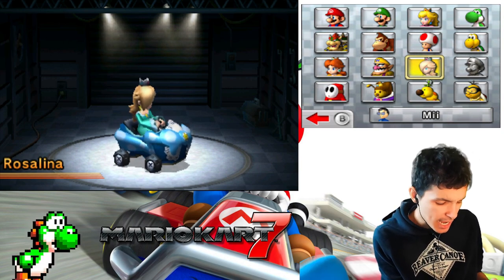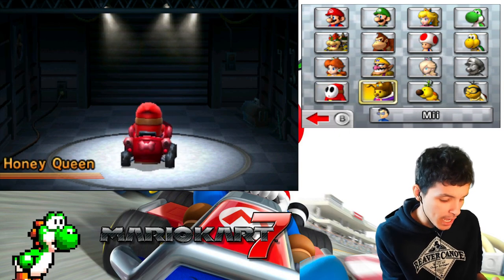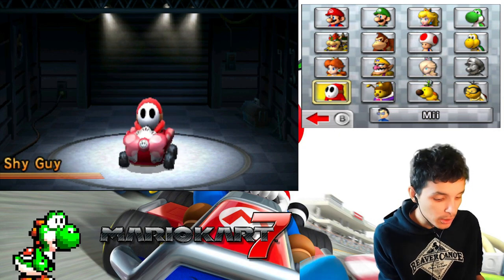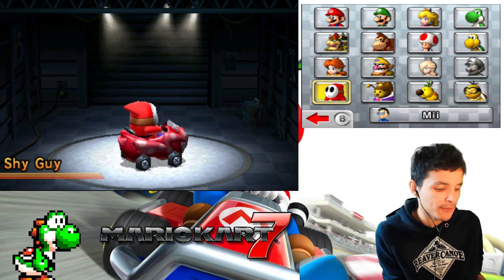We played as Wario and Rosalina. We still have a few more unlockable characters: Daisy, Shy Guy, Honey Queen, Wiggler, and Mia. For the next one, I'll go with Shy Guy for this one.